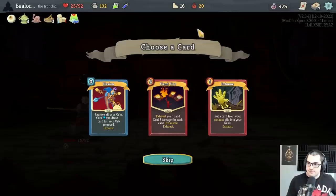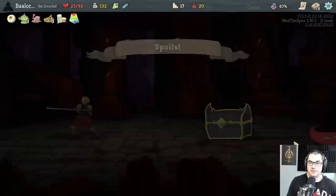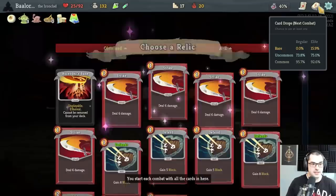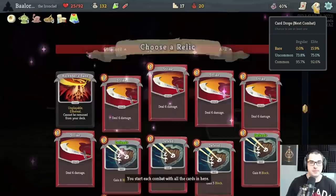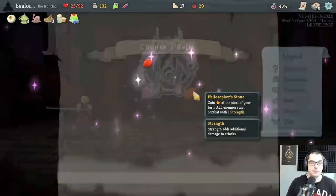No Meteor Strike here sadly, just two Ironclad cards and a Fission. But I'll take a Feed Fire. Hell Pet — our 15-month child is becoming old, it is ready for retirement. Choker's a bit odd but I don't mind it that much with Sneko Eye. Hopefully it'll break certain cards. Philosopher's Stone — the other decent option: one energy per turn but enemies gain one strength. I guess I'm not that afraid of strength on enemies.